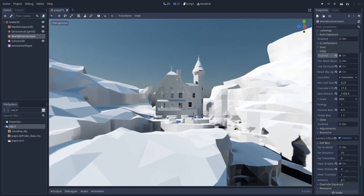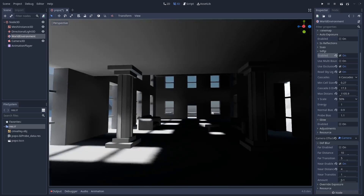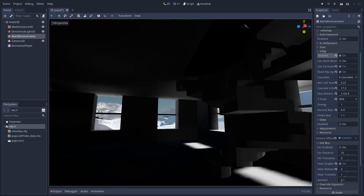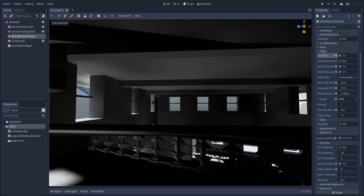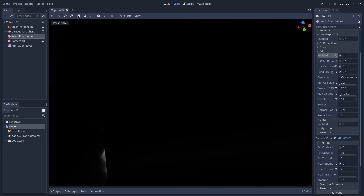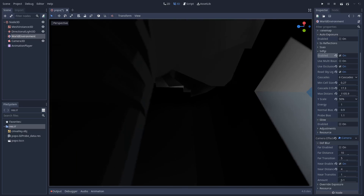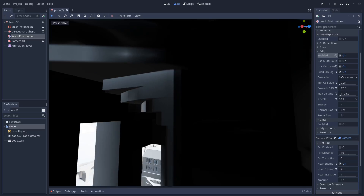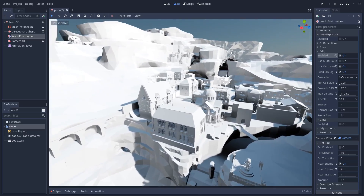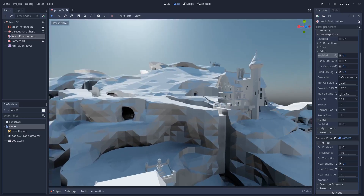There's a building far away — we can get close to it. When we enter, we can see it has nice interiors that are properly lit with multiple floors. You can go upstairs — it's a bit complicated, so let's just fly away.